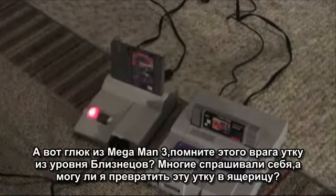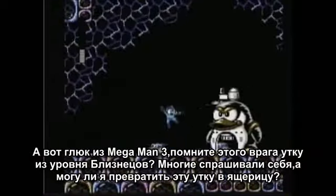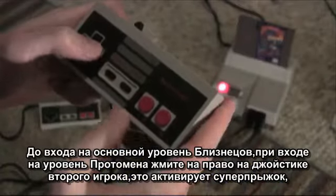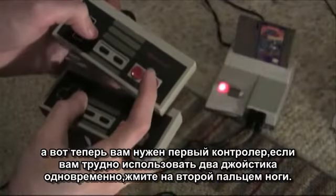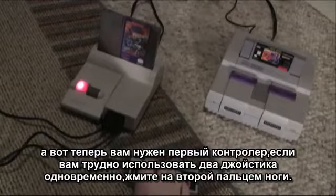Here's a glitch from Mega Man 3. Remember those duck enemies on Gemini Man stage? Ever thought to yourself, hey, I'd really like to turn that duck into a lizard? Well, now you can. On Gemini Man stage, before you enter the area with Proto Man, hold right on the second player's controller. This will activate your super jump. Now you're going to need to use controller 1. If you had a hard time trying to use two controllers at once, place controller 2 on the ground and you can just press right with your toe.